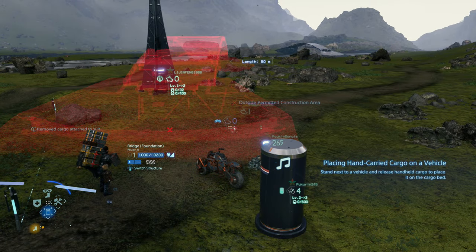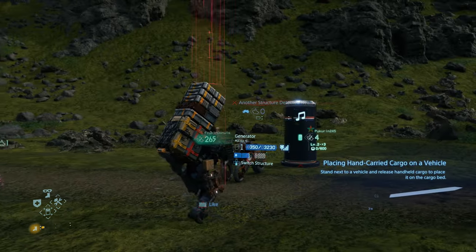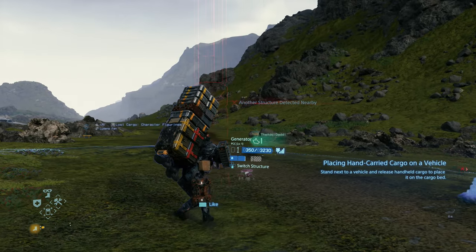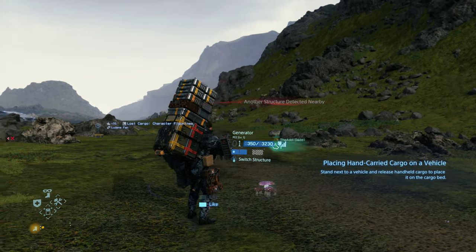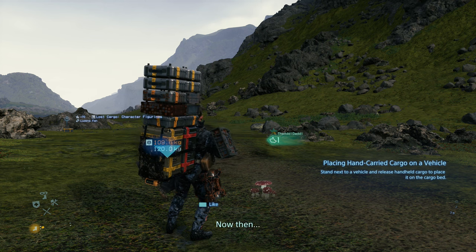You need to place it down where there are no obstructions, but you want the bike to be within the blue pulse it's making at the bottom. That blue light pulsing from it is the charge range, so you have to be within that to charge the bike. Once you place it, the bike should almost instantly charge and you can drive it.